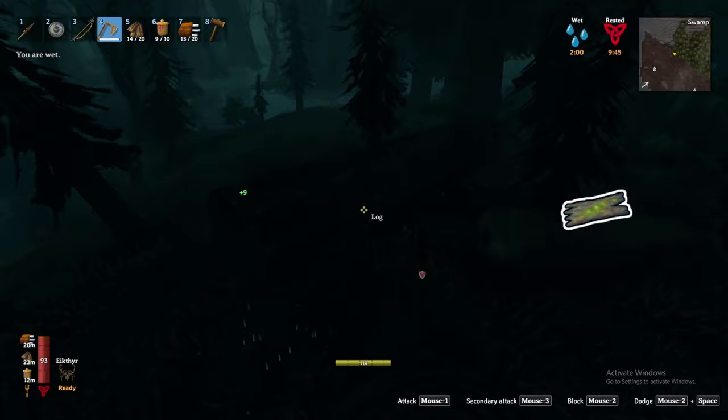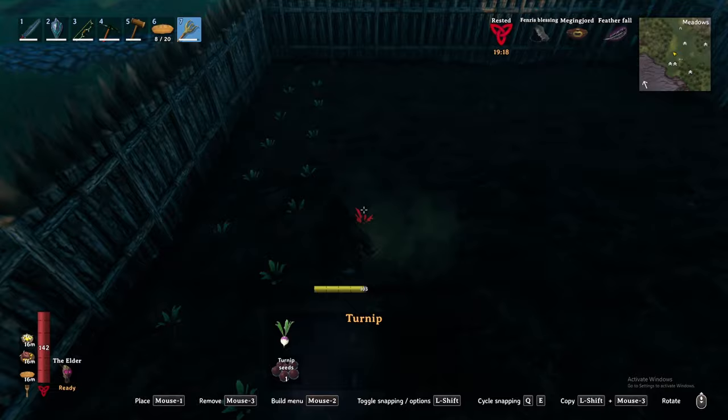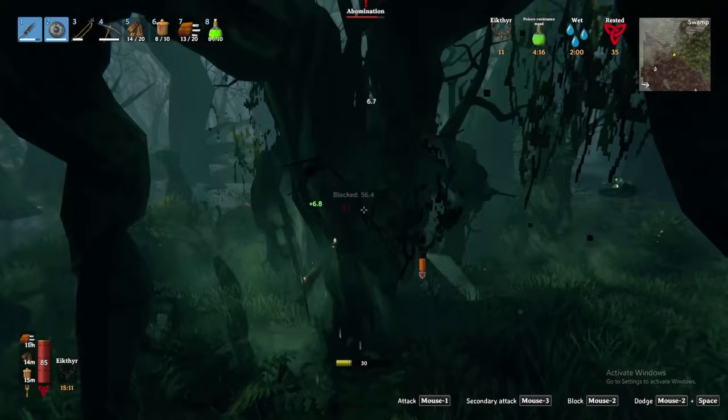Second, you can acquire turnip seeds from yellow flowers found rarely on the swamp floor. Combine these seeds with the cultivator to start a turnip farm in the meadows. Now, the final creature in the swamp to conquer is the almighty Abomination. Abominations emerge from what can be mistaken as a stump when you encroach on their territory. While intimidating, they are relatively easy to parry and susceptible to fire damage. Slash damage works best — either slash away with a sword or take them down at a distance with fire arrows.